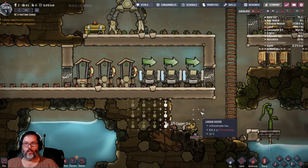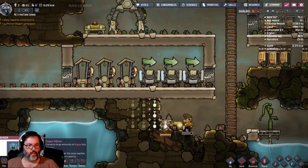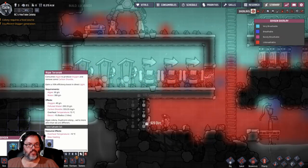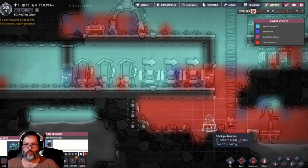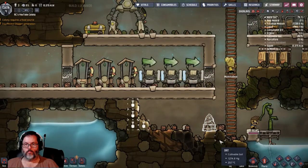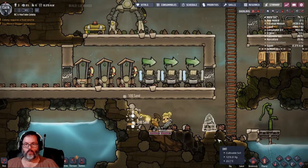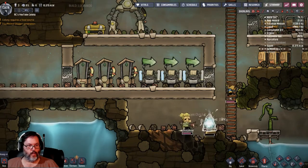We've got a lot of carbon dioxide down here. I'm going to put in a unit that consumes algae and removes some carbon dioxide. We're going to put that right there.